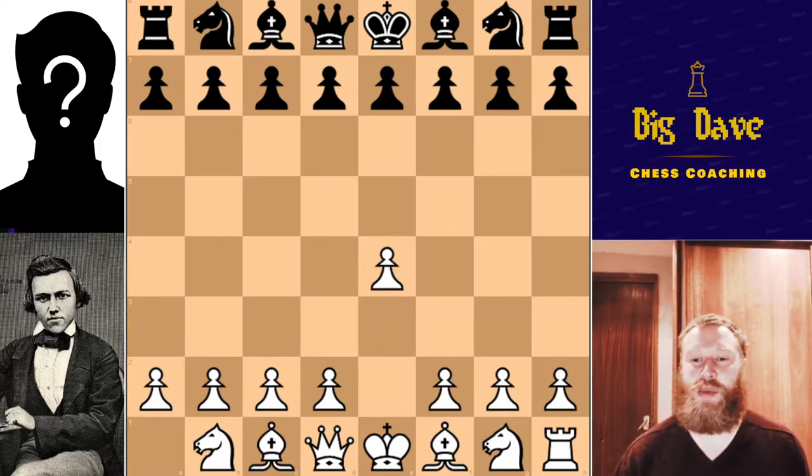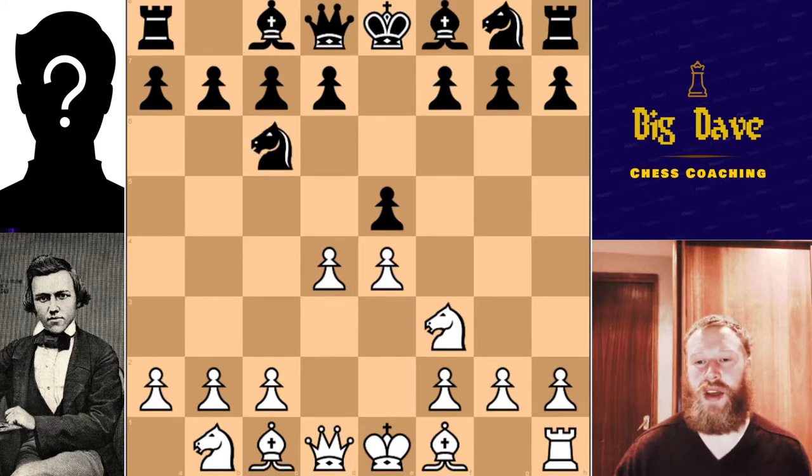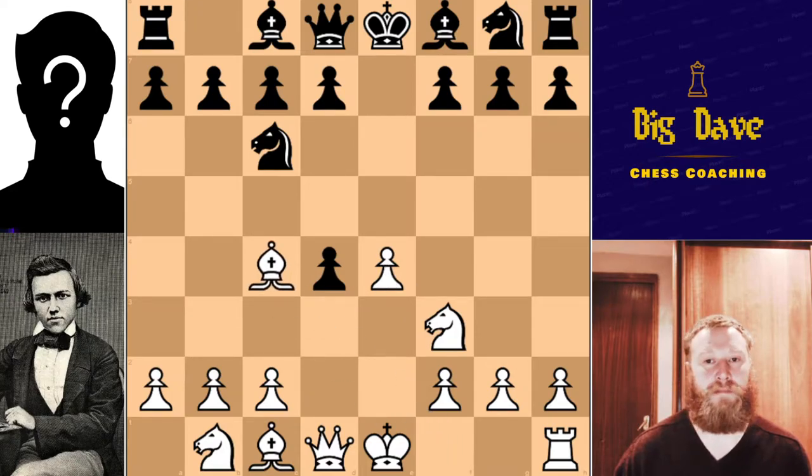In the game, we had e4, e5 — a standard opening. Knight f3 for Morphy, attacking the pawn on e5. Knight c6, and then d4, so Morphy going straight for the centre and allowing this pawn to be captured. Now, rather than recapturing with the knight, which might be the standard way, Morphy decides to play bishop c4. He's more interested in developing his pieces into the game, getting his army activated instead of grabbing pawns in the centre.